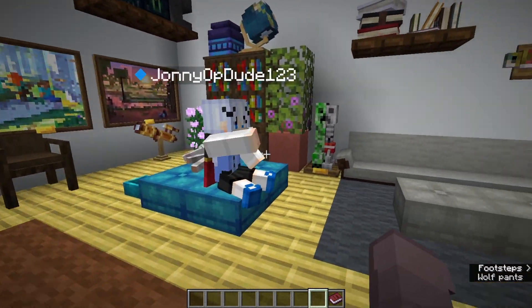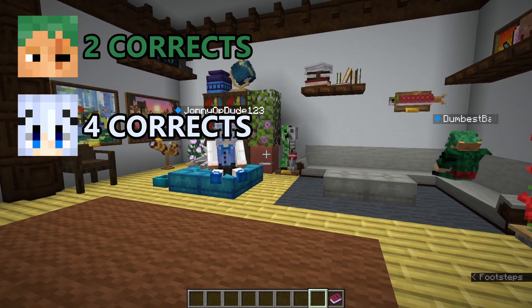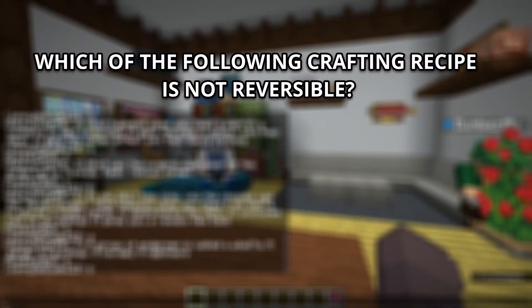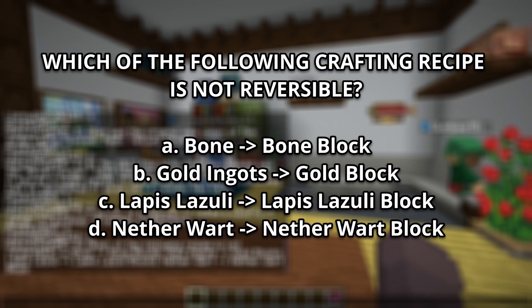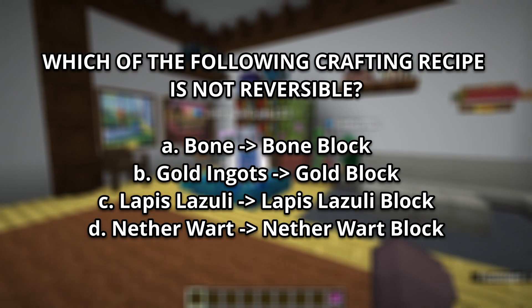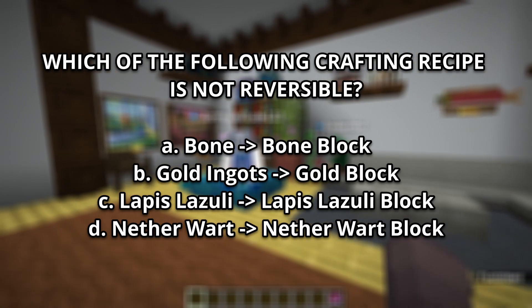Number 8: Which of the following crafting recipes is not reversible? A, bone to bone block. B, ingots to gold block. C, lapis lazuli to lapis lazuli block. And D, nether wart to nether wart block. Which of these are not reversible? So for the first one — can you change bone block back into bone? I feel like this is a trick question.